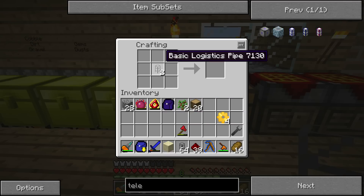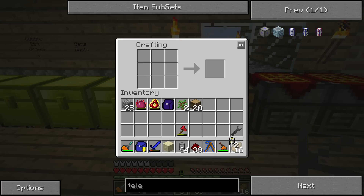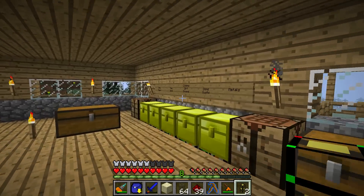Let's get started right away with taking two basic logistics pipes and four gold gear to get two request logistic pipes. I only needed one for the time being, but whenever we're gonna do some stuff over at the other place, I'm gonna need another one.